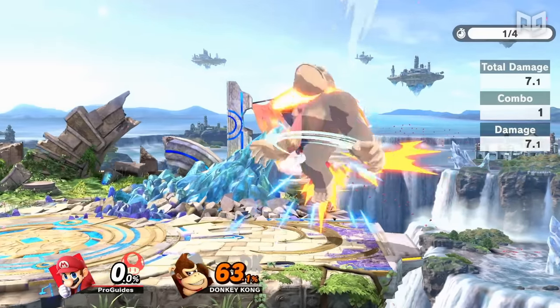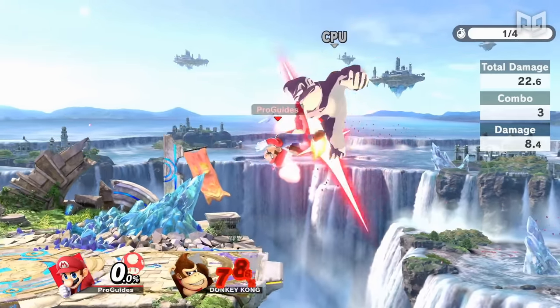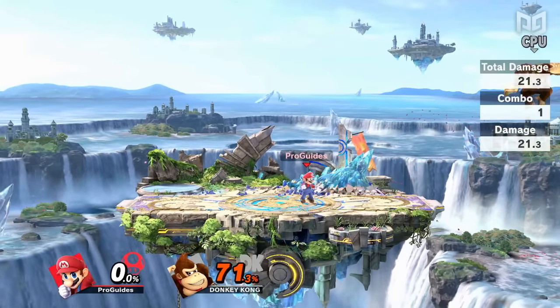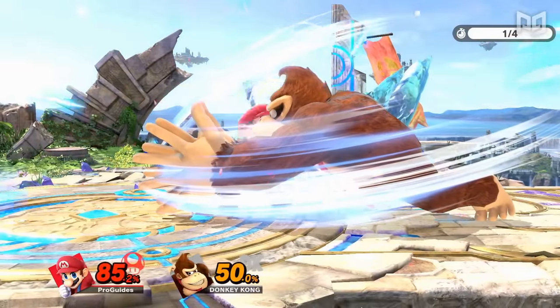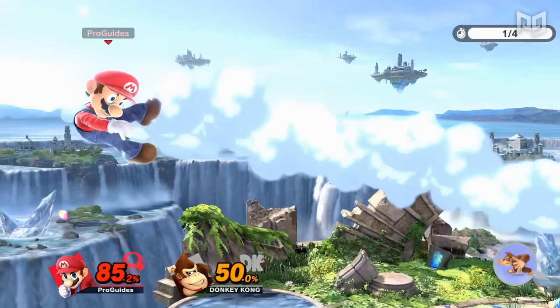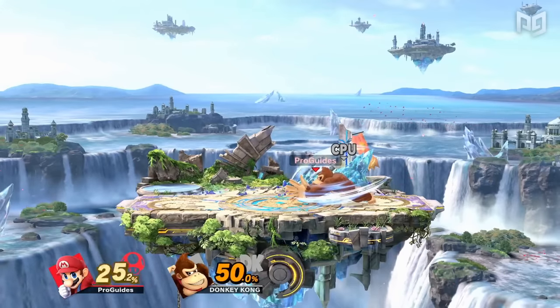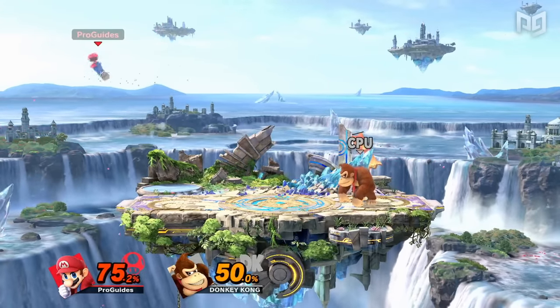In order to understand combos in Smash Ultimate, we first need to understand Hit Stun and Knockback. Every time a move hits you, you'll be unable to control your character for a period of time — this is known as Hit Stun. Every attack has its own Hit Stun value, which scales and increases as your damage percent gets higher.